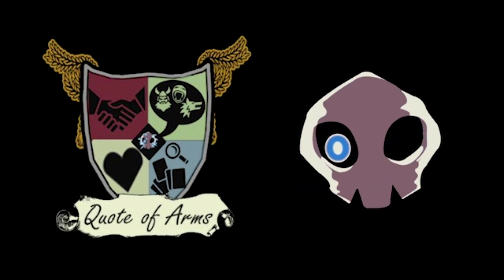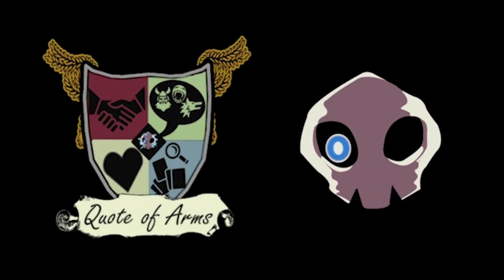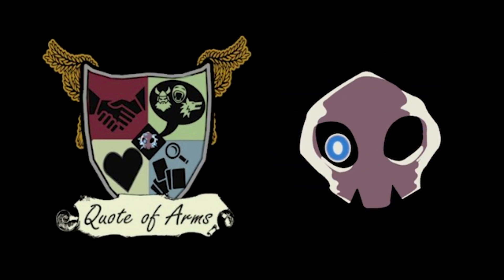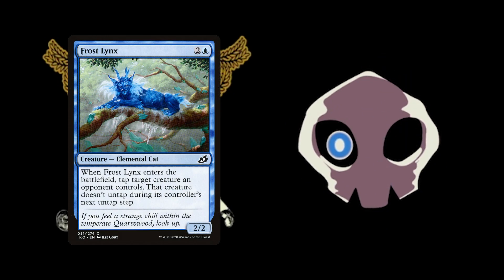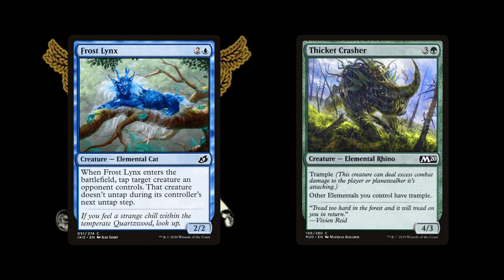So what are some of the things that drew you to Elementals as a creature type? Partly it is just their value — the way they have all these different abilities. I'm also drawn to the fact that many of them have animalistic subtypes: Frosting is an elemental cat, Vacon Crash is an elemental rhino, and so on. Given their elemental properties, it almost makes them Pokemon-esque in a way.